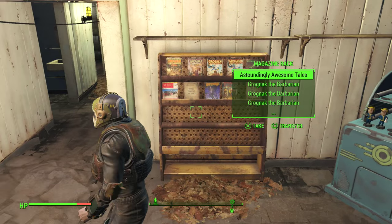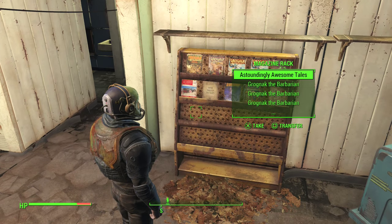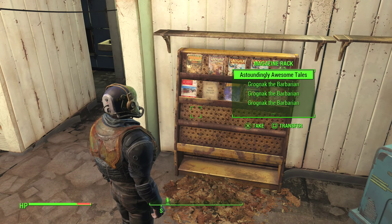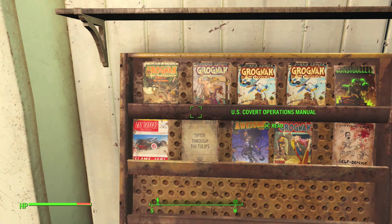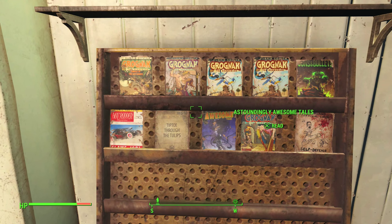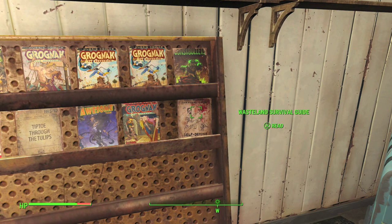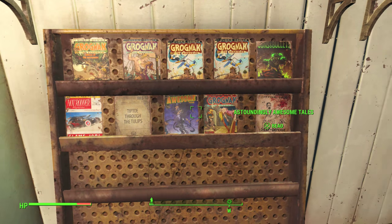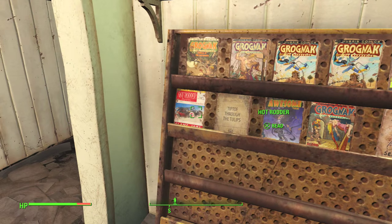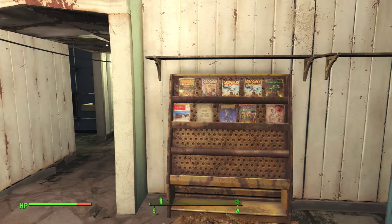Then we have the magazine stand — I originally had the Silver Shroud one but it would never face forward. We've got lots of Grognak, Guns and Bullets, a Wasteland Survival Guide — obviously a lot of those in the Fallout series — and Hot Rodder and that kind of stuff. I'm going to need quite a few of these but hopefully we'll have a nice big bookshelf here at some point.